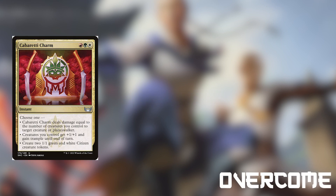Finally we get to our last strategy, which is Overcome, where we will be buffing our creatures to swing out for the win. Cabaretty Charm is an instant for red-green-white that lets us choose one of the following: deal damage equal to the number of creatures we control to a target creature or planeswalker, give our creatures plus 1-1 and trample, or create two 1-1 citizen tokens. I personally would use this for the first or second ability, but mainly the second. Giving all of our creatures an extra damage and trample can lead us to doing tons of damage and maybe even winning games.